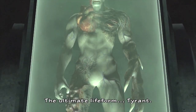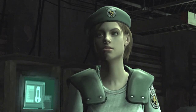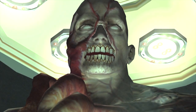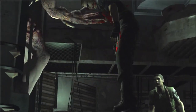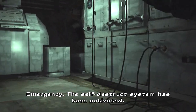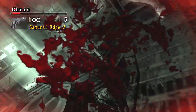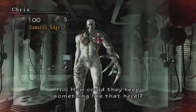Moving on to the more refined version of the tyrant in Resident Evil 1, we see the same sequence of events before our first fight with him — where we see Wesker impaled by the monster he was raving about to both Chris and Jill. This monster looks very similar to the Proto Tyrant but lacks the exposed spine, and he also displays tremendous speed during his attacks. Same as the Proto Tyrant, we don't get the boss health bar on screen.